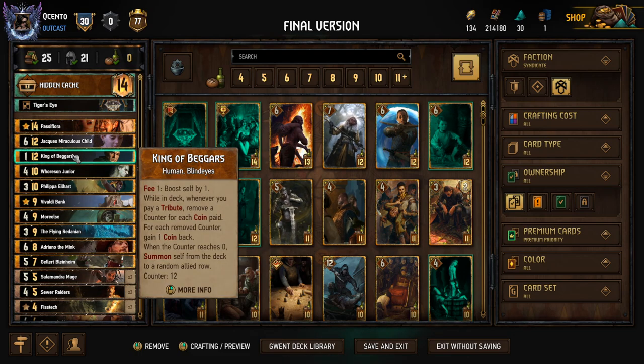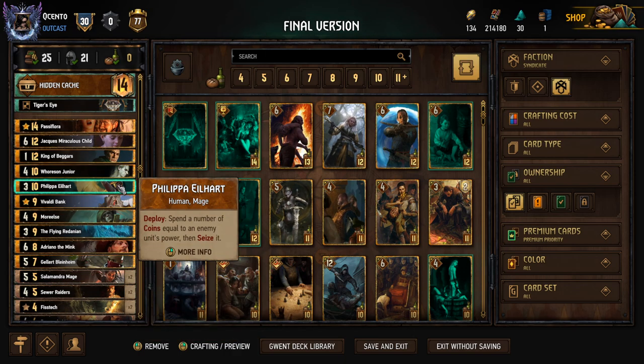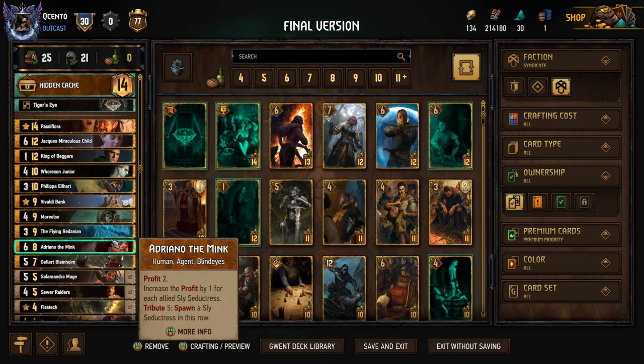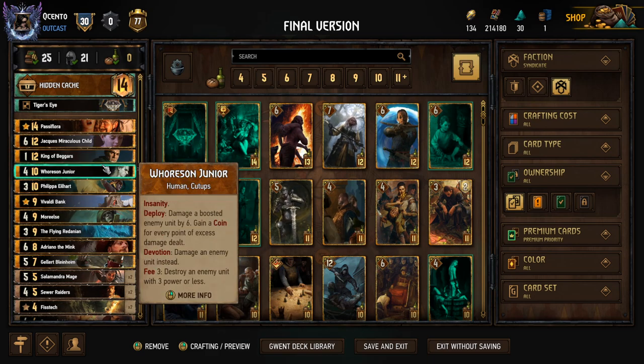King of Beggars fits pretty well in the deck. We don't have to put too much into profit — we have the Fist Tax for a couple cards, our leader gives us a few coins at the beginning of each round. The ability reads: fee one boost self by one while in deck; whenever you pay a tribute, remove a counter for each coin paid; for each removed counter gain one coin back; when the counter reaches zero summon self from the deck with a cooldown counter of twelve. So basically four, eight, and twelve — you don't want to take it off Adriana when you have scenario on the board.